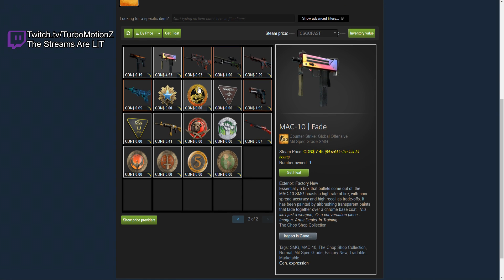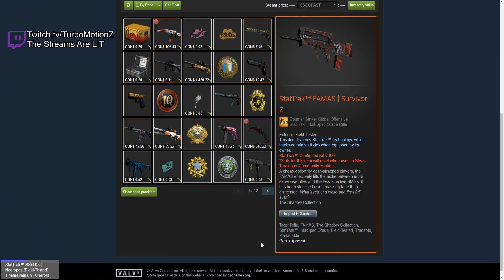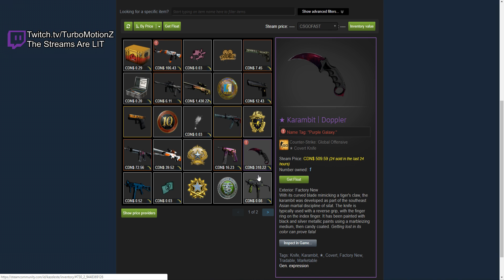On the second page he doesn't really have a whole lot. There's a MAC-10 Fade and then a couple of random skins. But we're going to go to the first page where all of his cool skins are. He has a Karambit Doppler — Purple Galaxy or Pink Galaxy, I don't even know. Whatever this phase is, the one that looks purplish. It's actually a really sick knife, honestly.